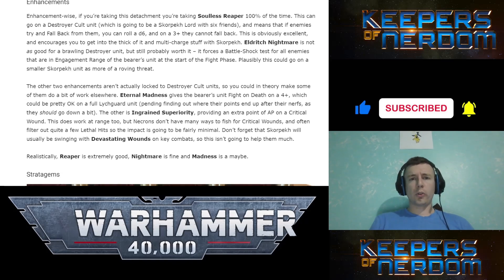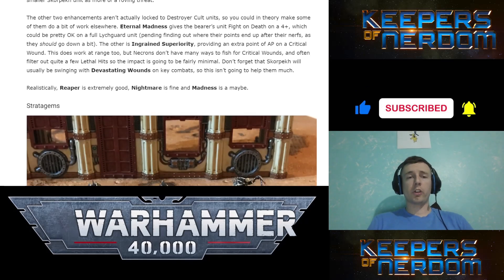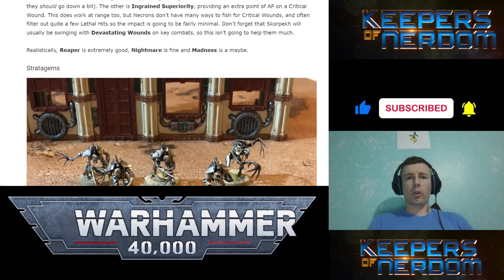Enhancements: Soulless Reaper gives Ghost on a Destroyer Cult unit, and if they try to fall back you can roll a D6 — on a 3-up they cannot fall back. It keeps them in there if you don't defeat them, ensuring you get them next turn. Eldritch Knight's Mirror forces all enemies in engagement range of the bearer's unit to take a hit at the start of the fight phase. Eternal Madness gives the bearer's unit fight-on-death on a 4-up — that's cool with the Lich Guard. Ingrained Superiority provides an extra point of AP on a Critical Wound.